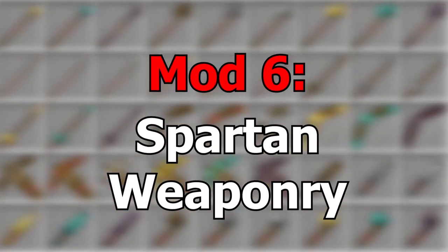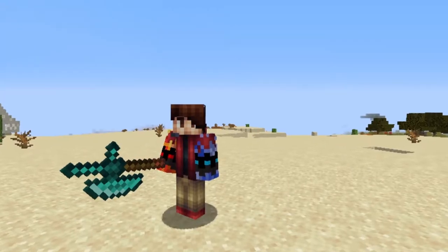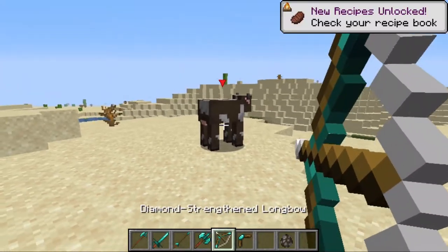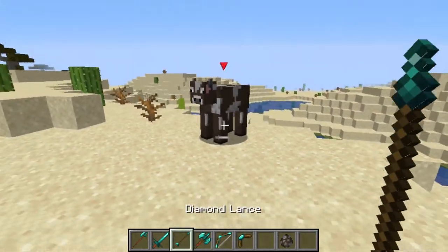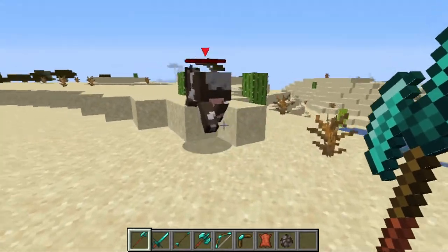Mod 6 is Spartan Weaponry. This mod adds a bunch of new tools. Each tool is different and has their own custom stats and abilities. This adds a bit of realism and more options that you can pick from, so you can customize your own fighting style. It can allow for different weapons for different situations, and basically it just makes combat a lot more realistic.